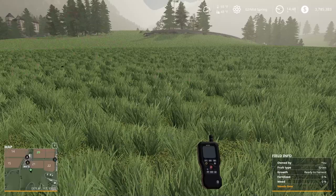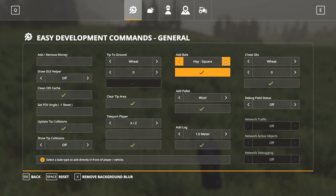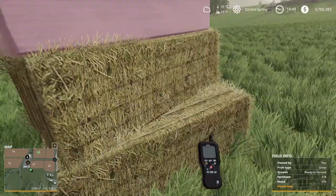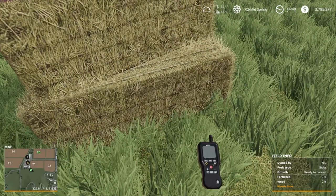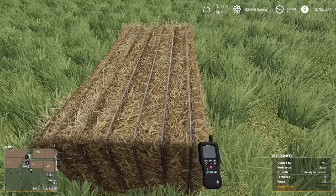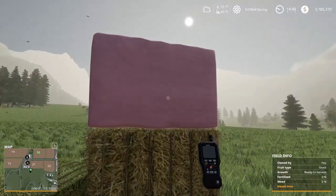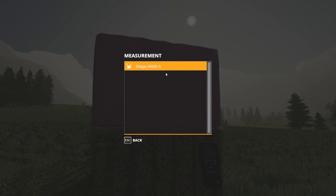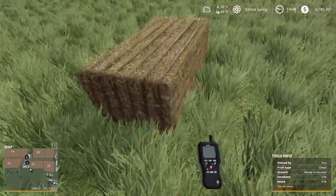Moving on to bales: I'll spawn in a couple here. The MT9 tool can tell you what's in a bale — this one is a hay bale at 4,000 liters, this is a straw bale, this is grass at 4,000 liters, and this is a silage bale at 4,000 liters. The hay bale looks very similar to the straw bale, so you may want to use the MT9 to identify them.